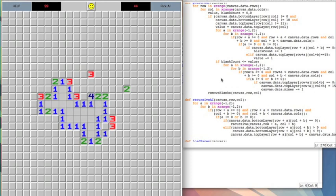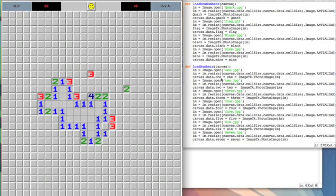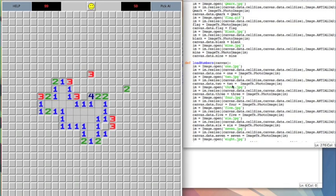And that's how this game works. Other parts of the code include the Python Image Library, which is used to convert JPEGs to GIFs for Python, and easyGUI, which is used for the user interface.